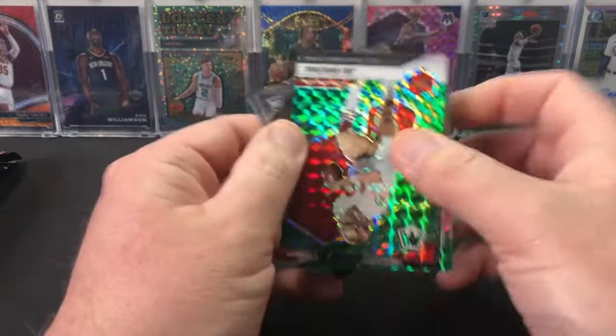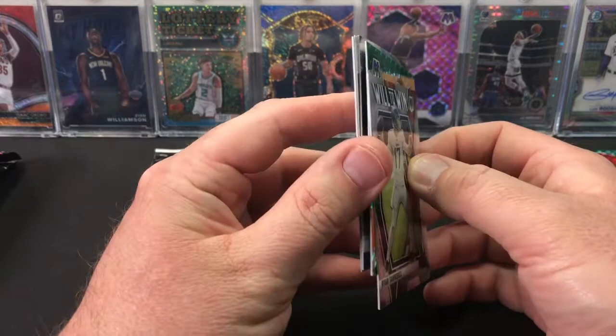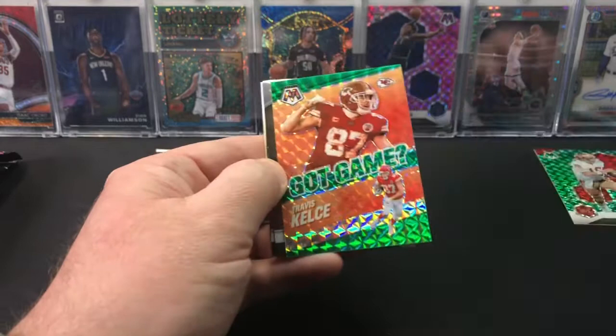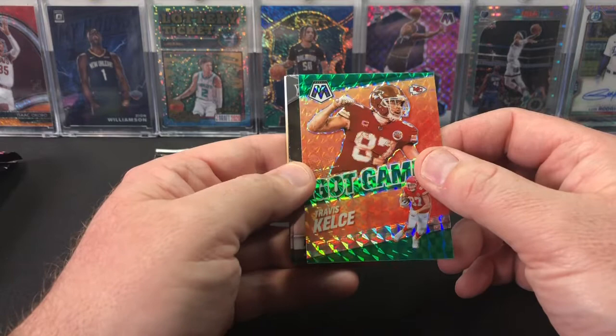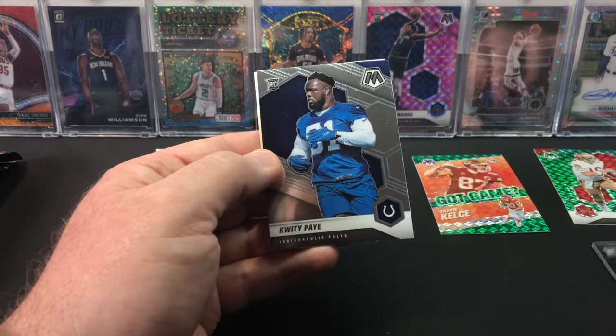Behind that we're going to have an insert - a Will to Win Ryan Tannehill insert. And then behind that - oh, it's just a green. A green Travis Kelce Got Game. It felt different, it felt thicker. So there's a nice little Travis Kelce green prism insert. Our first rookie is going to be Ian Book, and then next rookie is a Kaidie Pay. So we did get a rookie QB, just not the right rookie QB.